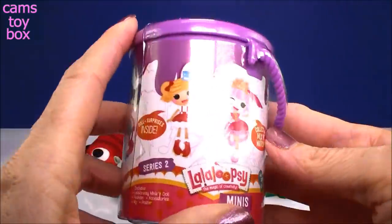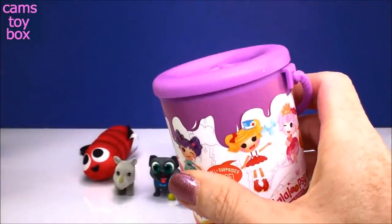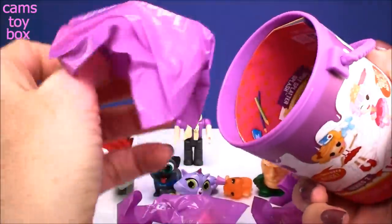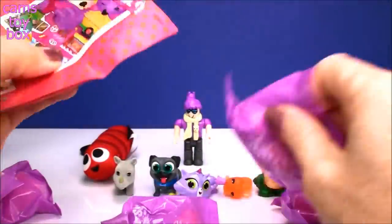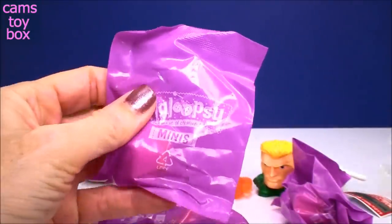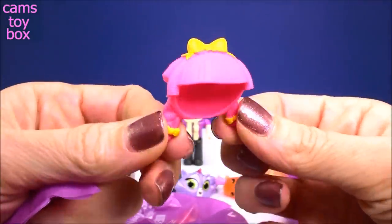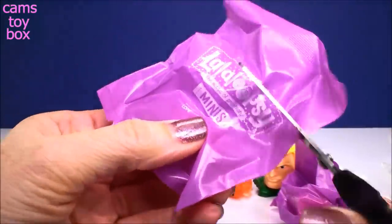Next, I love these - this is a Lalaloopsy Minis paint can, Series 2. These are super, super fun. They remind me a lot of the LOL surprise bowls because there are a lot of different blind bags in here. You get like five of them in all, plus a collector's checklist, and it's also a little mini poster. You have to go through all your blind bags and each one has something different - one will have the doll, there are accessories, little play things, and the outfit. So this is our doll's hair - really, really cute, little pigtails. We'll do the doll last.